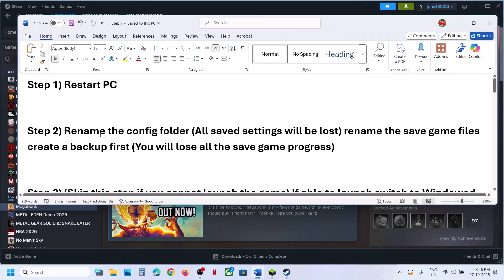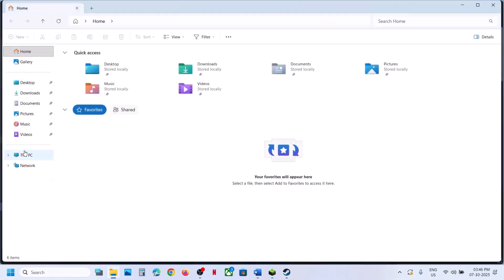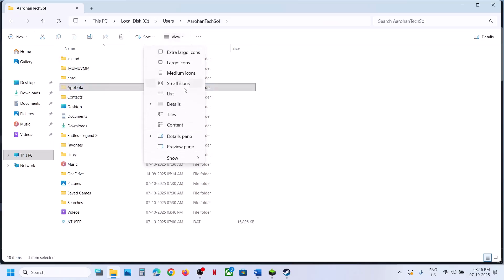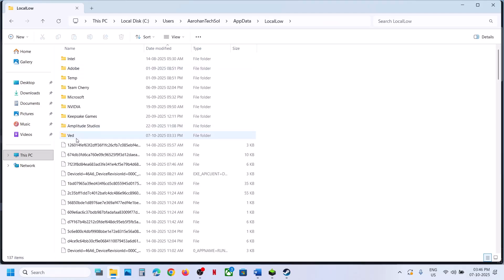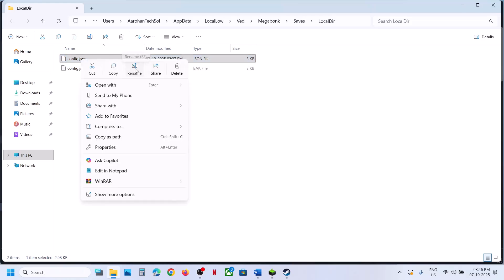The next step is to rename the config file. For this, go to This PC, open C drive, open the Users folder, open your username folder, open AppData. If you don't see AppData, click on View, select Show, and put a check on Hidden Items. Then open the AppData folder, open the LocalLow folder, open the Wait folder, Mega Bonk folder, and open the Saves folder, then the Local Directory folder. Here you can see the config.json file.